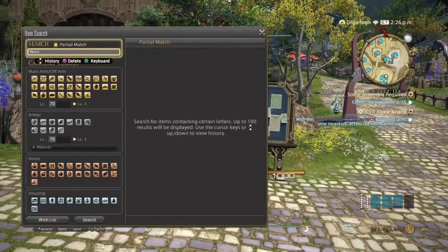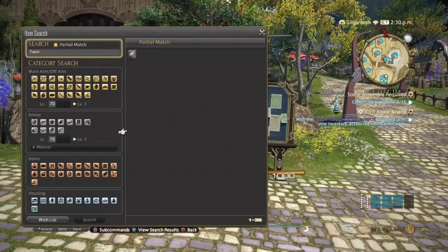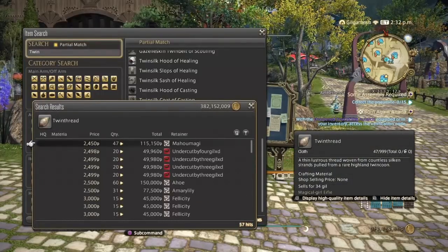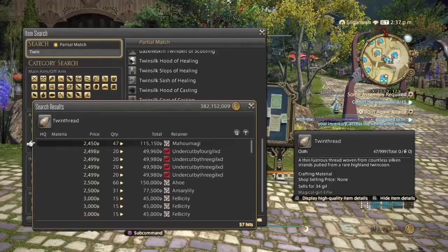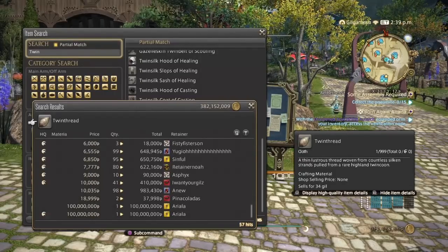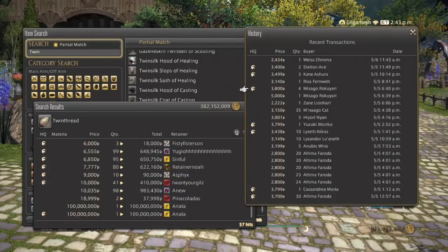Next is the final leveling yarn: the Twin Thread. This is used to make basic level 70 gear before you start making endgame gear. The materials needed are Effervescent Water, which is easily found in the Ala Mhigan areas, and Twin Silk Cocoons, which you can get through mobs out in The Peaks or gather yourself. We've got 57 hits on my server but they're still pretty expensive, ranging up to 2,500 for normal quality and up to 10,000 for high quality. Normal quality seems dominant and it's been selling great over the weekend.